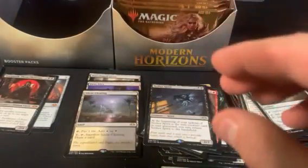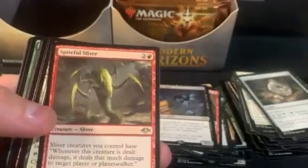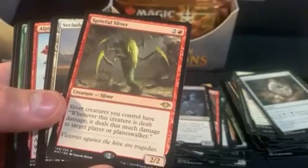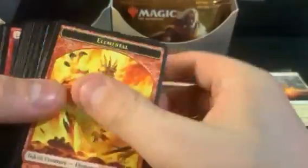Oh, we got a hit — at least the Ranger-Captain of Eos in foil, and Silent Clearing is the rare. So we're getting there on lands a little bit, and we got a decent foil. It's not really the mythic foil you're looking for but still better than zero. Spiteful Sliver has the rare.